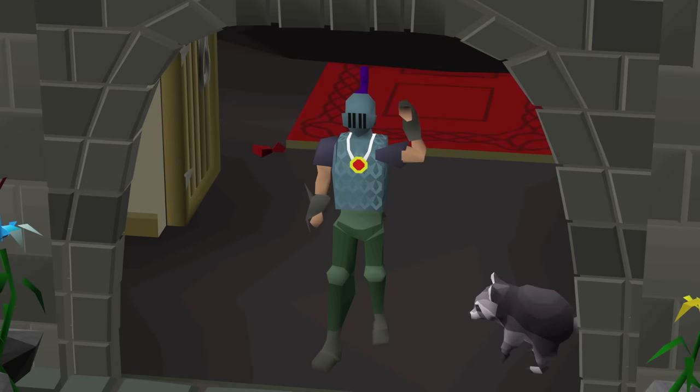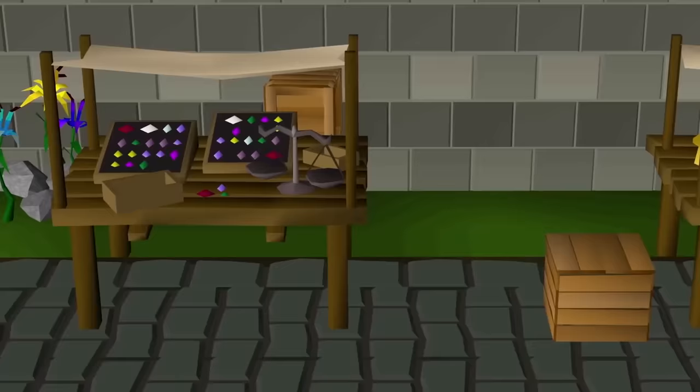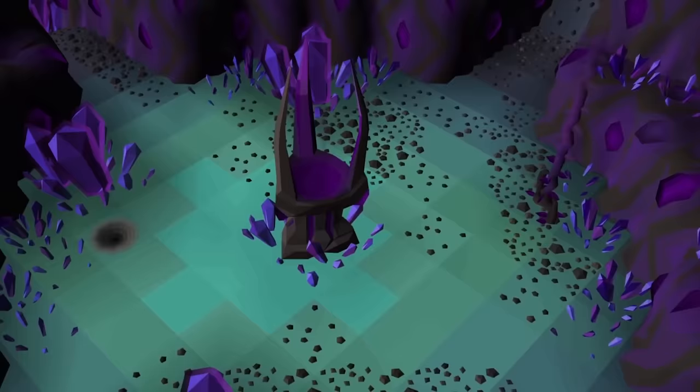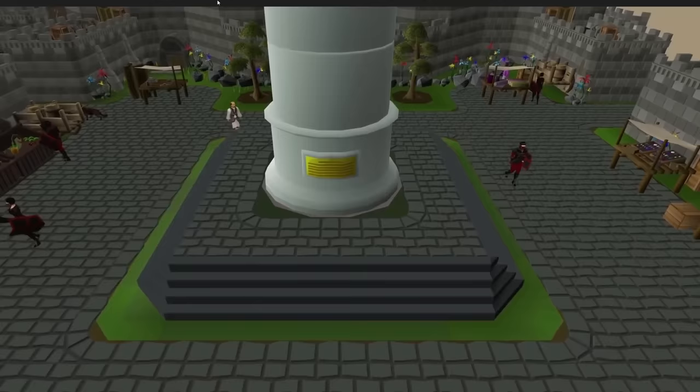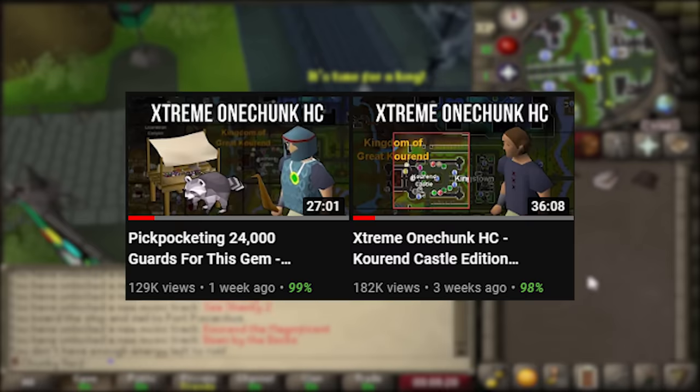Hello everyone and welcome back to another extreme one chunk episode. On this account I do everything possible in a RuneScape chunk before I roll a random new one around me. This means bosses, killing challenges and whatever else I can do in my starting chunk, which is the current castle chunk in Zea. I use this graphic to easily showcase the main goals in this chunk, but if you want a more in-depth description of the rules and goals I'd recommend checking out the previous episodes.